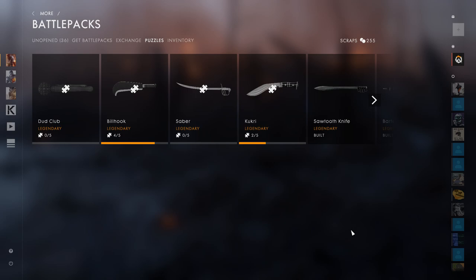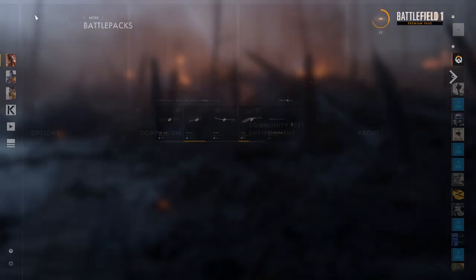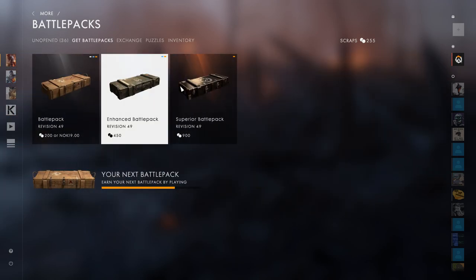Ladies and gentlemen, welcome back to Battlefield 1. We're going to do some pack openings because I'm trying to get the billhook - the legendary one that looks like a machete. I really, really want to unlock this and I have 4 out of 5. So I have about 36 battle packs, and we're going to sell some stuff and open these.